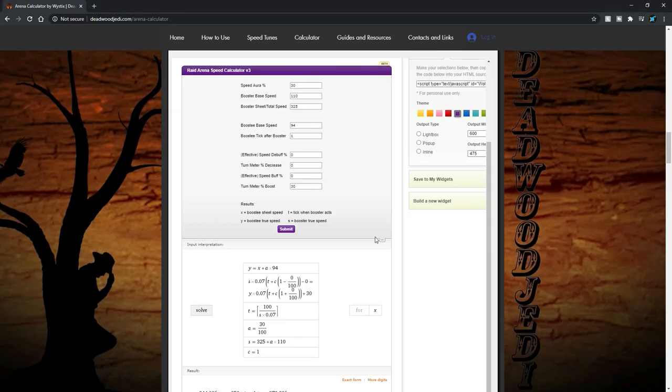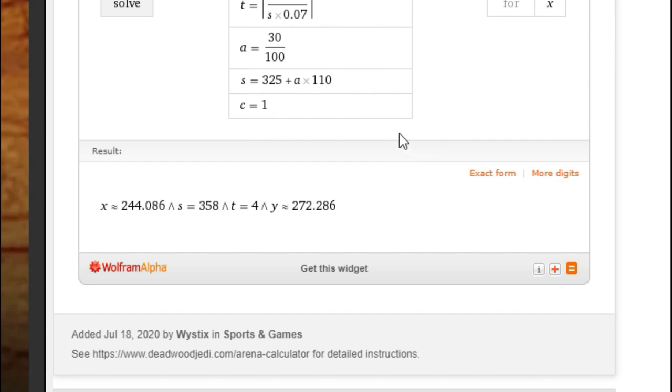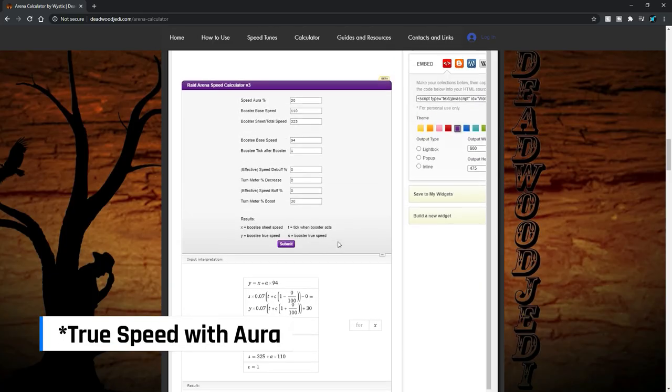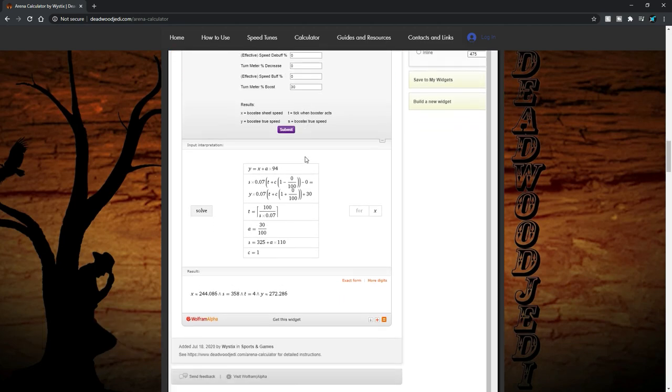If we look at the calculator — using my Arbiter as the example — I see that it's actually maybe not that bad. I thought it was supposed to be somewhere between two values, but what the calculator is telling me is the actual displayed speed I would need. 244 being within reach for my Torment right now, and then 272 actually being the true displayed speed including the speed aura.